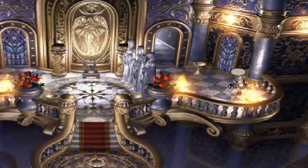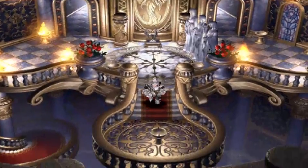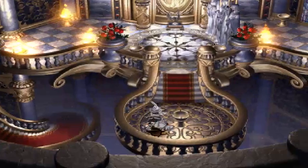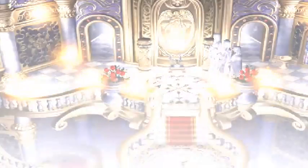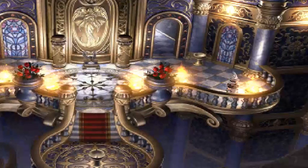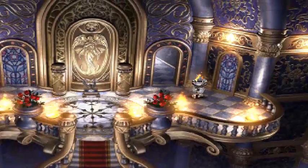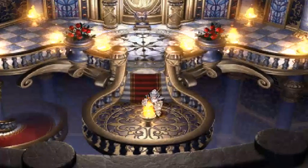I don't exactly know what that did, so let's go back. Oh, I see — it destroyed those statues, so now I can go in the middle. So let's light these ones, then light the ones over here. This puzzle is so easy. Now I can light this one, which made that thing light up.